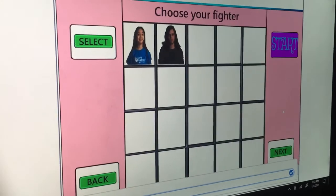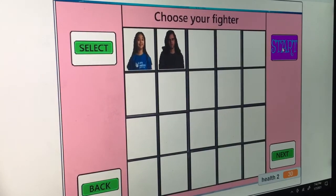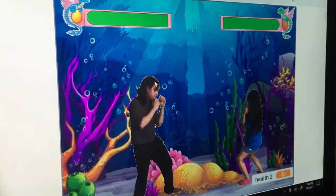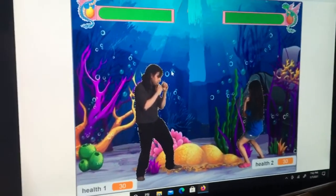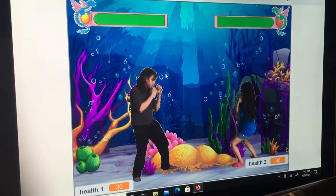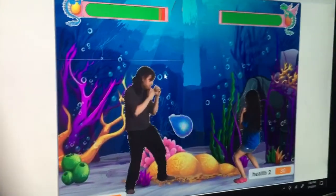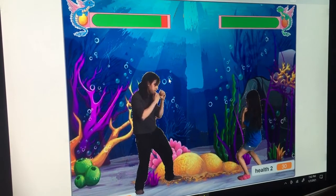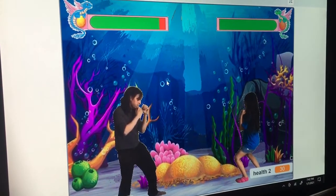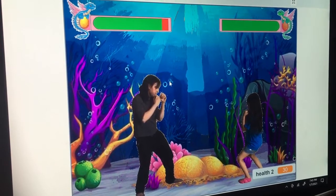Then you press the check mark first, and then you press start. Then you can move the girl around with the right, left, up, and down arrow keys. When you press the one key, out shoots the blue fireball, as you can see. And A, S, D, and W are to move the guy around.